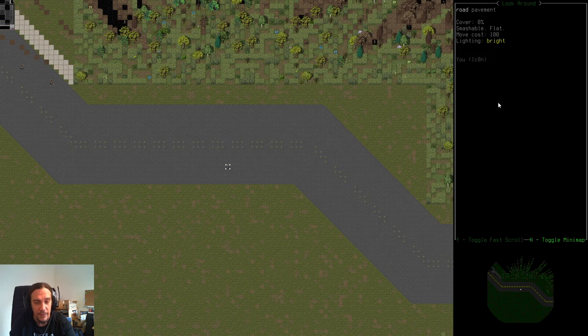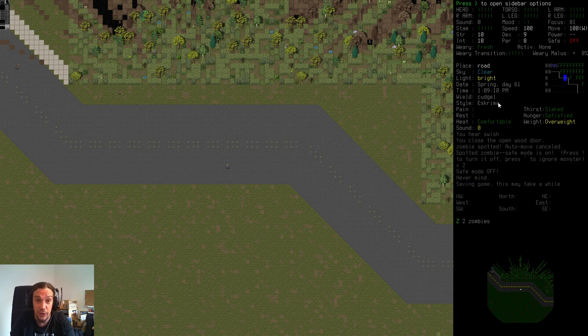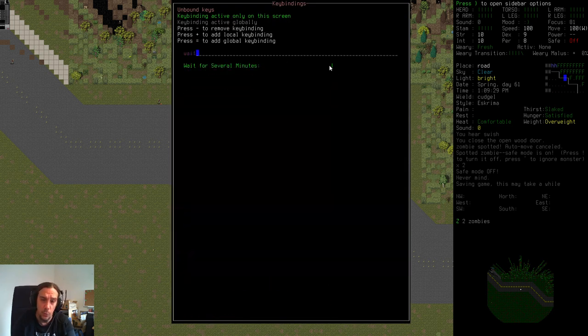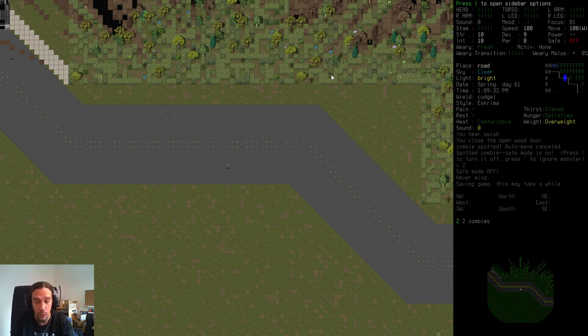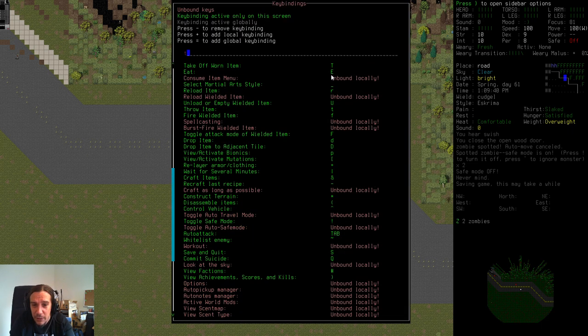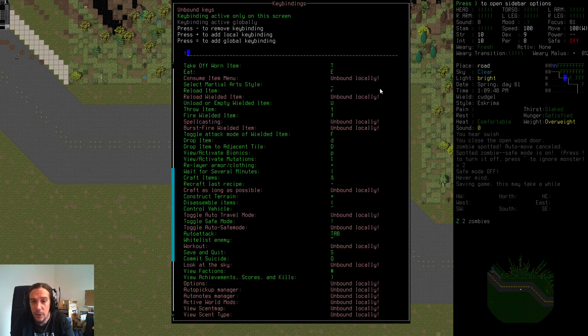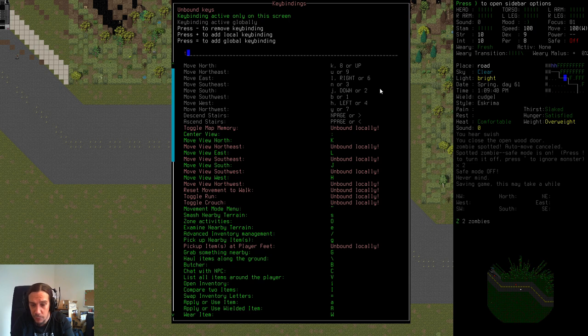That red exclamation mark means he's on to me — this is what it looks like when an enemy knows you're here. Now I got what I wanted and I'm starting to walk away. The other zombie doesn't realize that his buddy is wandering off — that's exactly what I want. Try to separate enemies as hard as you can. There's nothing more deadly than being swarmed by several enemies.